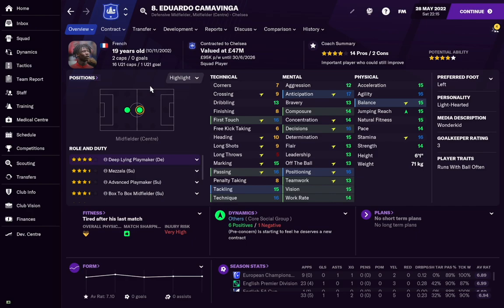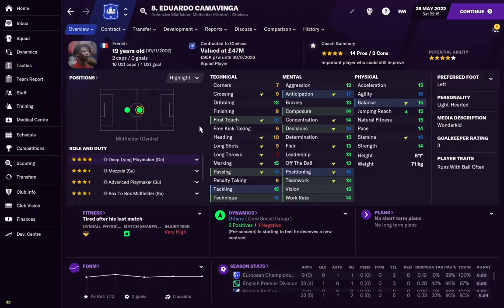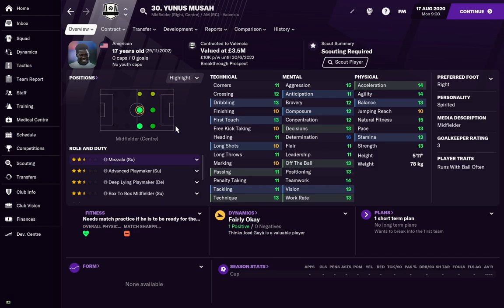Eduardo Camavinga starts at around 17-18 years old. He's 19 here and already capped for France. Physically absolutely excellent, mentally really strong for his age, and technically he shines — 16 passing, 15 vision, 16 first touch. He features in my two-man midfield as an absolute workhorse who can tackle and battle physically while also dictating play and linking defence to midfield. He's the most expensive Wunderkid in this list — we got him for around 80 million in the second season — but he's been one of the biggest young prospects in the world for years.